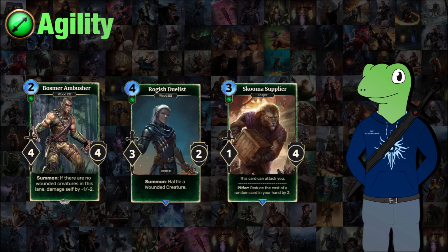Moving on to agility — I wasn't too sure what to do with agility, but most of them involve wounded creatures. The first one is the Bosmer Ambusher, a 2-cost 4/4 — incredibly good stats — but when summoned if there are no wounded creatures in this lane, it gets damaged down to a 3/2. That's still decent stats, but because it's wounded it means if your opponent is playing an agility deck they can do stuff against it, or it could play into your favor because now you have a wounded card. We also have Roguish Duelist, a 3/2 which when summoned will battle a wounded creature — meant to be a bit of a scumbag duelist only taking easy fights. It's probably not going to kill most of the time, just cheap removal for something already wounded.